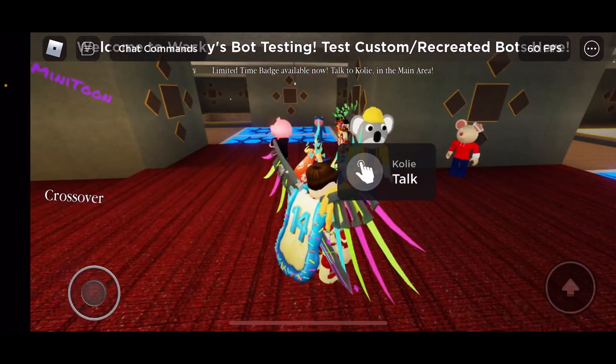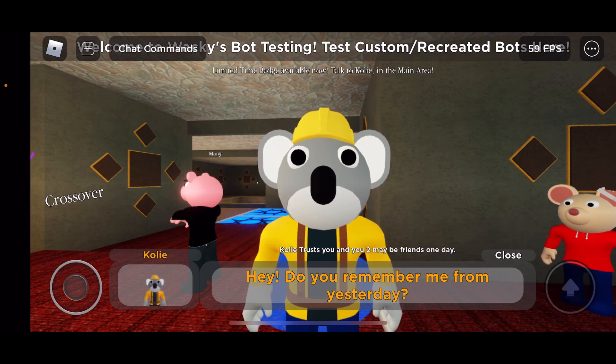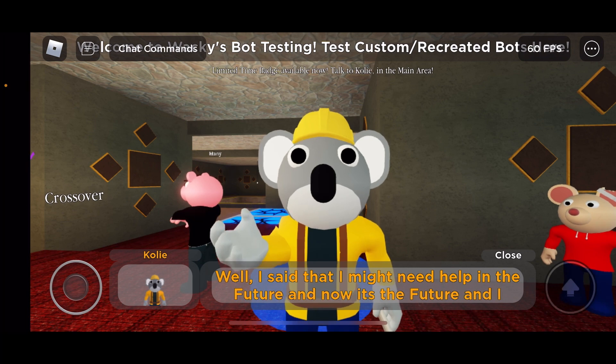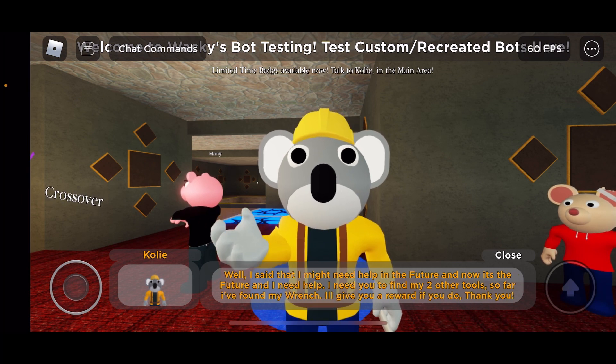Once you join the game you see Koly — talk to him. He says: 'Hey, do you remember me from yesterday?' 'Yes, I do.' 'Well I said that I might need help in the future and now it's the future and I need help. I need you to find my two other tools — so far I found my wrench. I'll give you a reward if you do.'